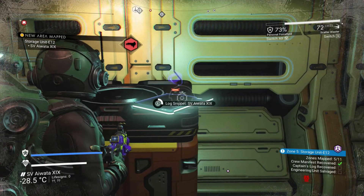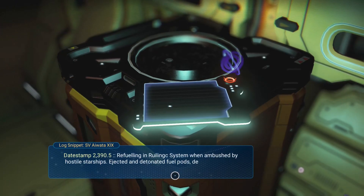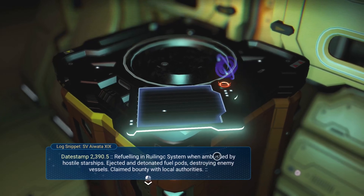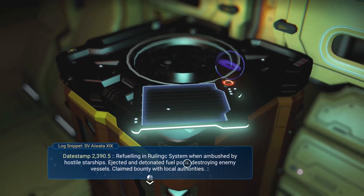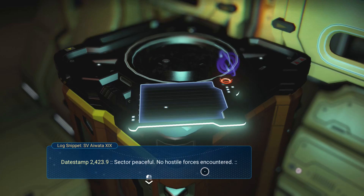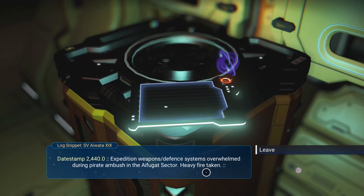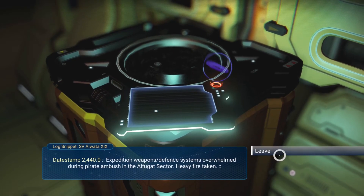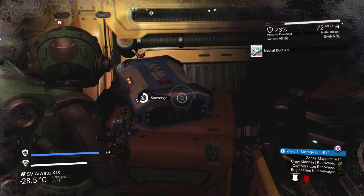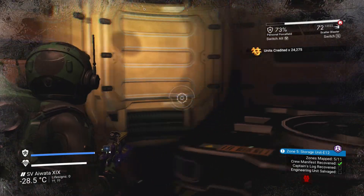Log snippet here: 'Expedition event log. Data stamp 2390.5 — refueling in the Rulink system when ambushed by hostile starships. Ejected and detonated fuel pods, destroying enemy vessels. Claimed bounty with local authorities. Data stamp 2423.9 — sector peaceful, no hostile forces encountered. Data stamp 2440 — expedition defense systems overwhelmed during pirate ambush in the Affugate sector. Heavy fire taken.' I'm hoping most of these give me nanites — I'm running out of inventory space.